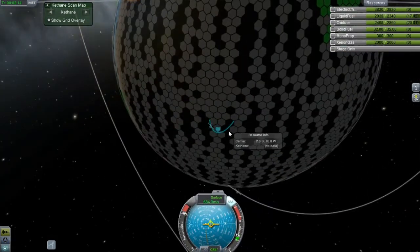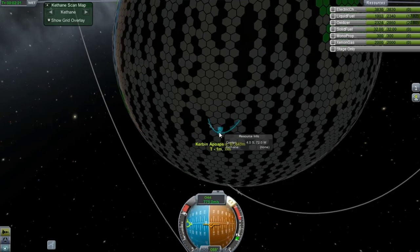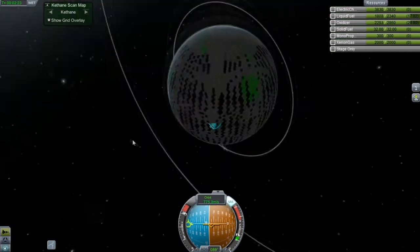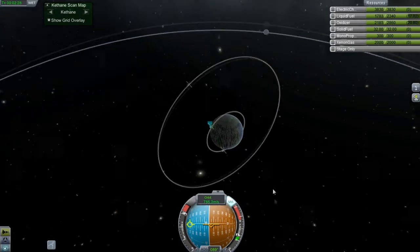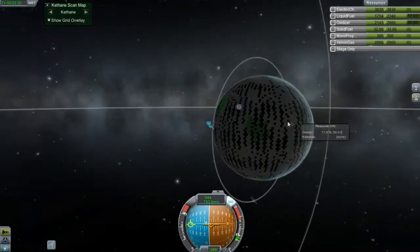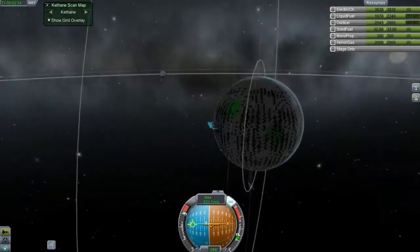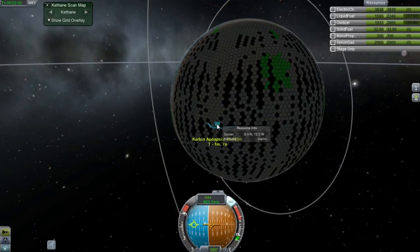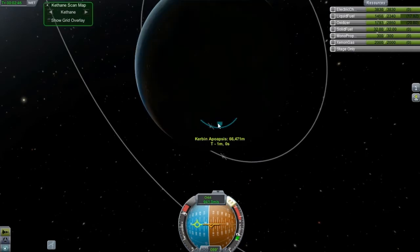We need to tilt over a lot because I wasn't paying attention. So I added the Kethane mod, and I did a lot of mapping of Kerbin, as you guys can see. I basically just let this run for probably about an hour and a half in the background while I was doing my stuff, but I've got to turn this off because it kind of throws off everything.